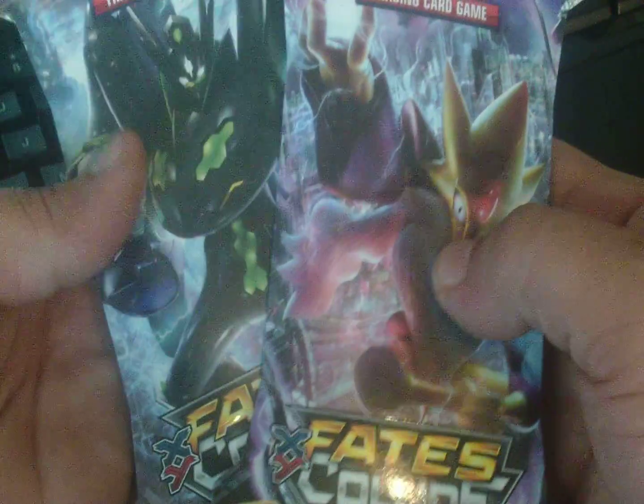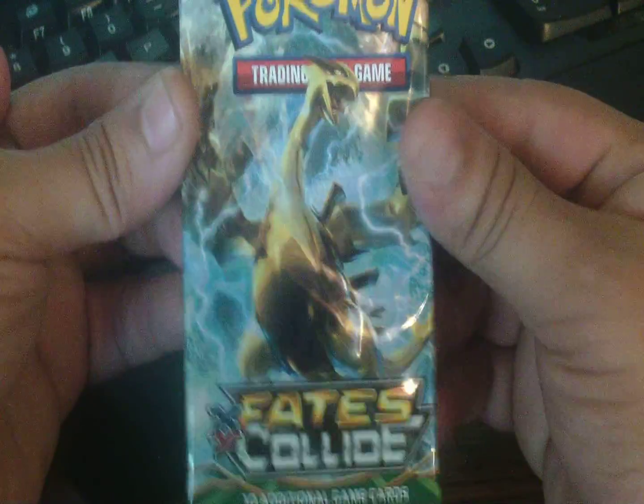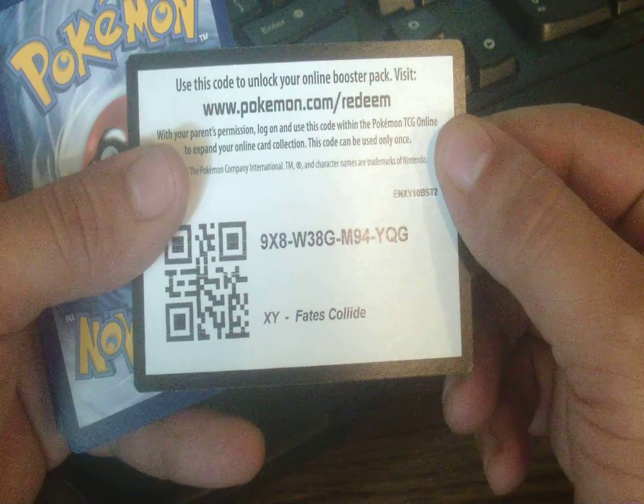What's going on guys, I have another booster opening for you all today. These are two Fates Collide packs — I got four of them but I'm gonna do two videos. So the last one had a Zygarde and contained the Lugia. Let's see what this one has. Here's the code.